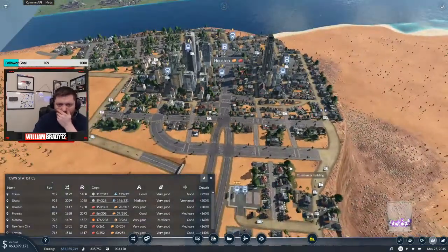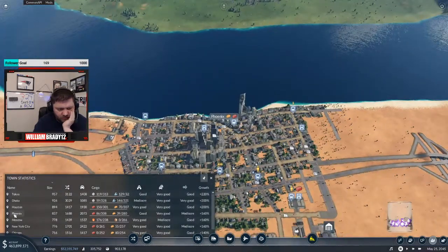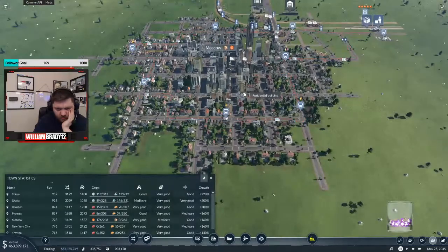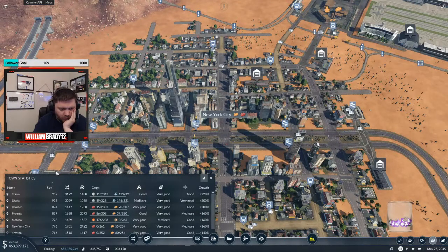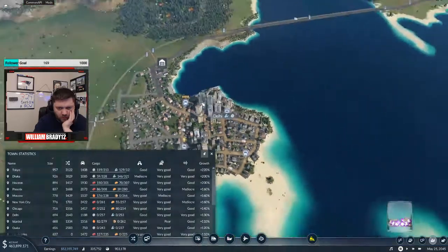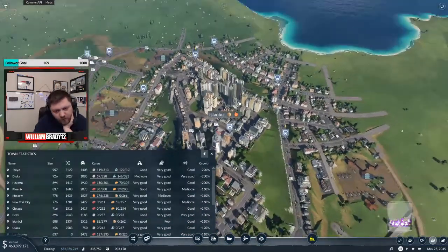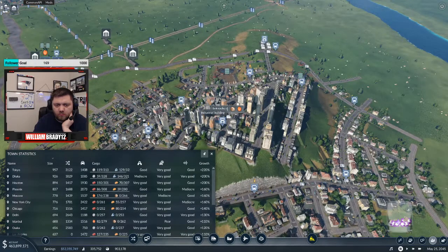Houston — bus route. Phoenix — bus station. Moscow — no, bus route. New York City — bus route. New York City — bus route. Delhi — bus route. Istanbul — bus route. Bus route. Osaka — bus route. San Antonio.